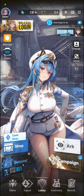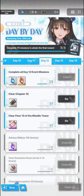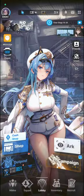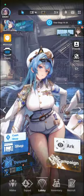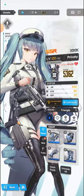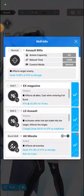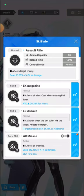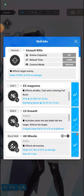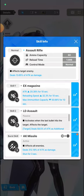Here's a tip: once you hit at least day 12 on the day-by-day event — I'm currently on day 13 — you can actually get Privaty. Privaty is a pretty good DPS character, and she also gives out attack buffs which greatly enhance Liter's effectiveness. Looking at Liter's ex magazine skill, it affects all allies when entering full burst, giving attack +20.38% for 30 seconds, which is really good.